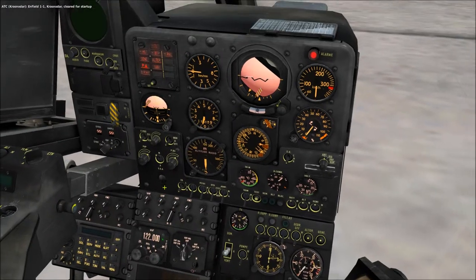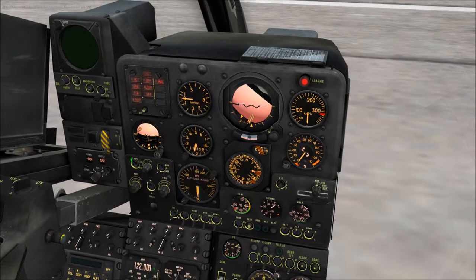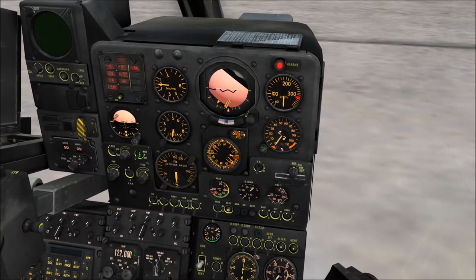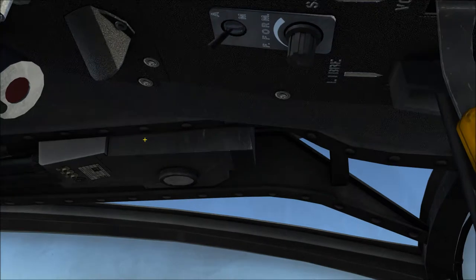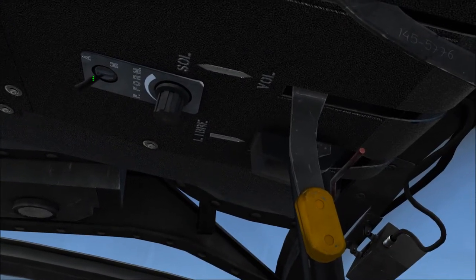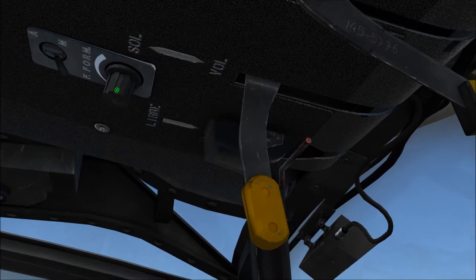Go ahead and turn on navigation lights to flash — left switch up to the up position. Anti-collision: set this to daytime, which is the up position; nighttime you'll want the down position. Formation lights, for some reason, are on a different panel — way up over your head. Forward to the M position, and there's also a light intensity knob there.